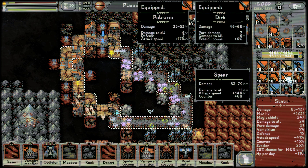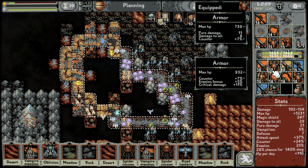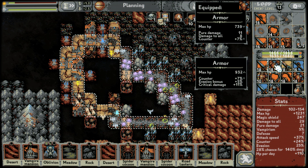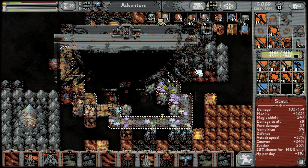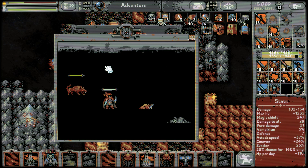One of these can go — pole arm. The pole arm can go. This dark one — no, no, no. Attack speed, critical damage — that's quite insane. No, it's fine, this is the setup. It was really tempting — that pure damage, damage to all — but I think losing 7% attack speed and critical damage chance is not worth it.